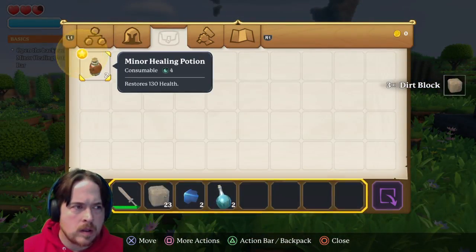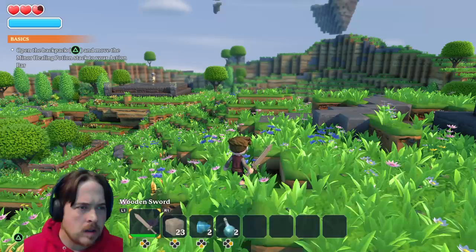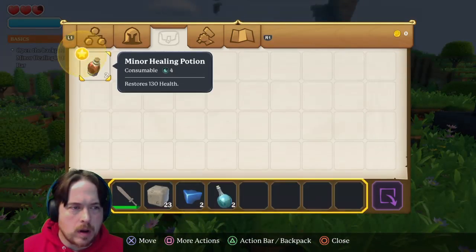Open the backpack. With my inherent potion — move to your action bar, alright.